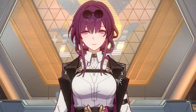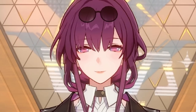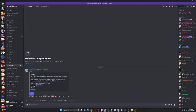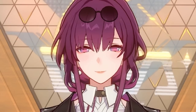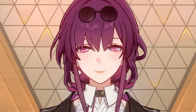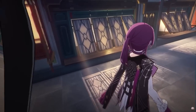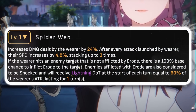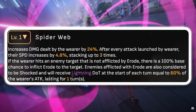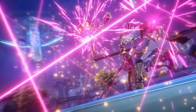Now let's talk about her theoretical build — best light cone first. Her best-in-slot is going to be her signature light cone. It increases the damage dealt by the wearer by a certain percentage, increases the wearer's speed every time they launch an attack, and also applies a special effect called Erode on enemies which basically increases lightning DOT damage. If you don't want to pull for the signature, the best four-star light cone is Good Night Sleep Well.